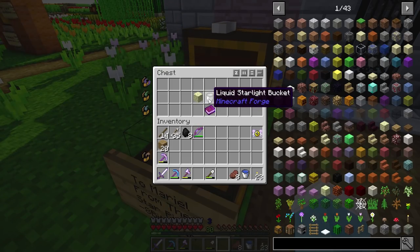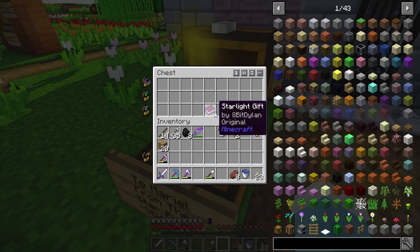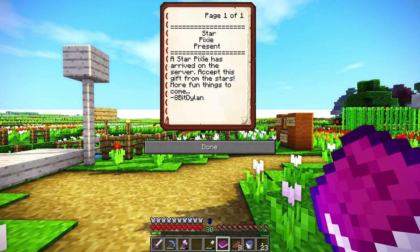I love it! So this one says liquid starlight bucket. And stone and end stone, awesome. Starlight gift by 8-Bit Dylan. Color me intrigued. Let's take a look-see. Star pixie present. Star pixie has arrived on the server. Accept this gift from the stars. More fun things to come.